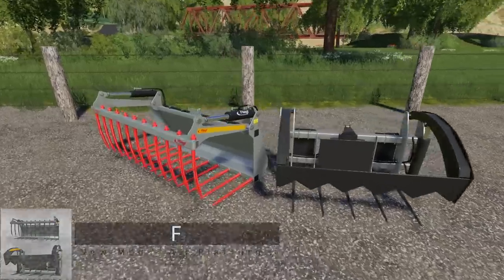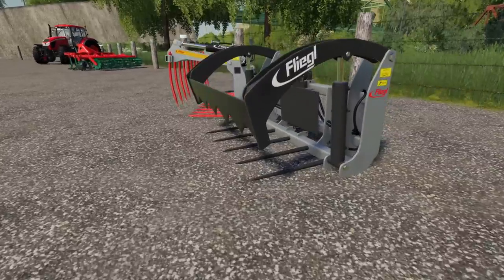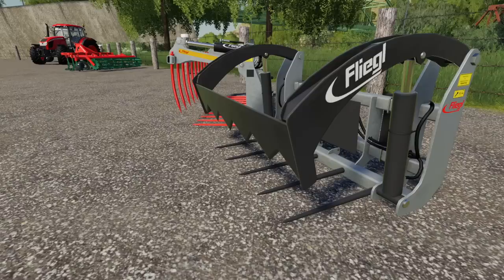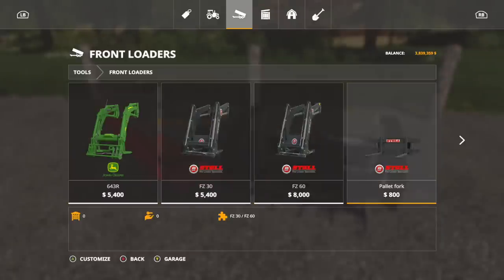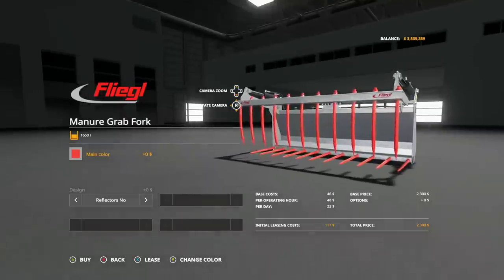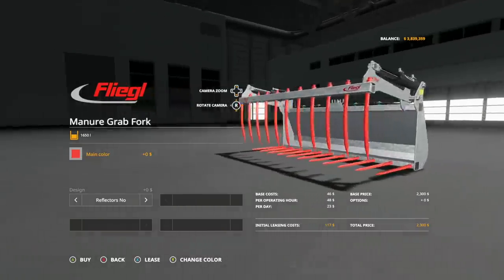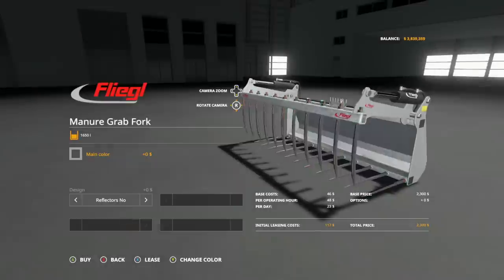Next up we have the Flegal front loader tools. We have two different models: the Flegal manure grab fork on the left and the Flegal bell cutter on the right. The bell cutter is interesting because I don't think we had anything like this in the game before. Basically you go up to a bale, spike it, grab hold of it and it's not going anywhere. You'll find these in tools, then front loaders. They match all the other Flegal stuff in-game, so keep that in mind.